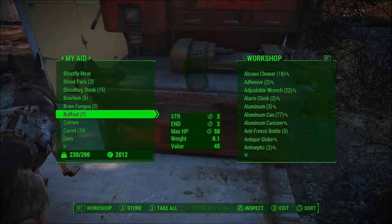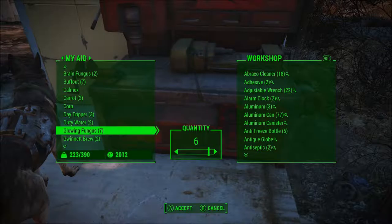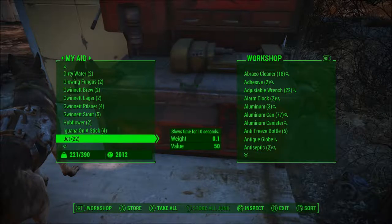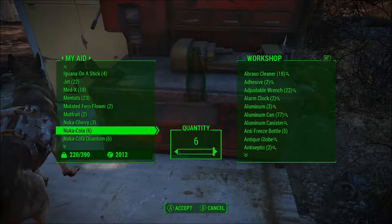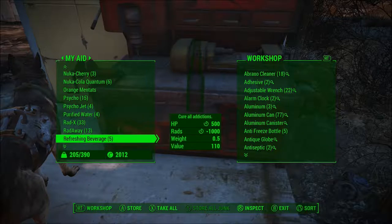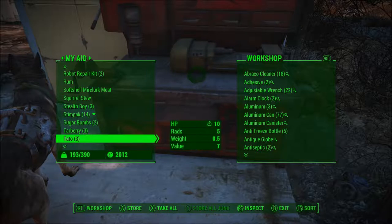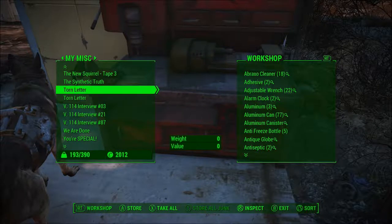The brain fungus — I don't need that much on me. Carrots — definitely don't need that many on me. Dirty water — I can get rid of most of them. Glowing fungus — get rid of most of these. Hub flower — get rid of most of these. Mute fruits — definitely don't need to be carrying this many. Nuka Colas — I can get rid of these for sure. Quantums — don't know, I'll hold on to them for now. Purified Waters — don't need to be carrying as many as I do. Tatos — definitely don't need to be carrying that many. These are like half a pound each — you really don't need to be carrying these.